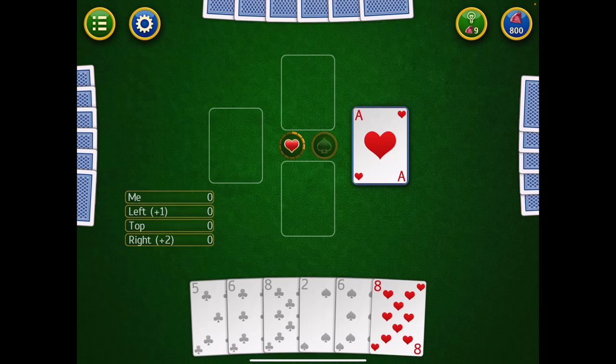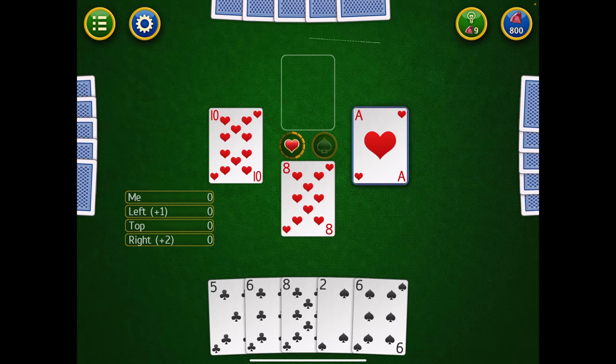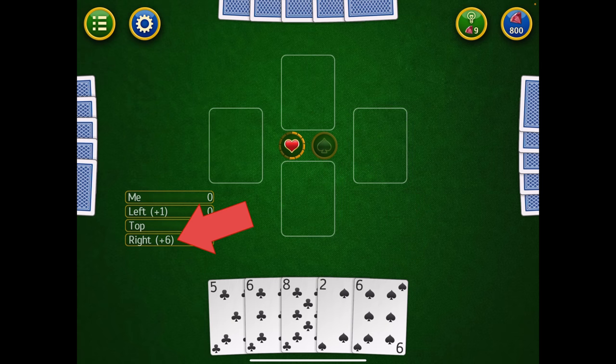The person on the right still has diamonds — they had the Queen of Diamonds and are forced to play it. I still have no other diamonds, so I'm going to throw in another heart, giving whoever wins the trick a penalty point. The person on the right had the highest diamond — the Queen of Diamonds — so now they have two penalty points. They get to lead the next trick and they've led with the Ace of Hearts. Why? Because hearts have now been broken — hearts have been played on the table and now you can start with them.